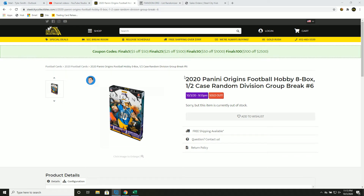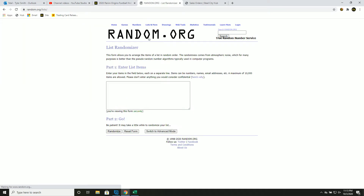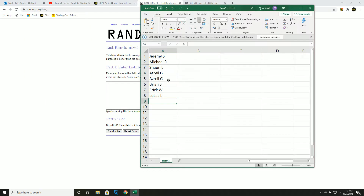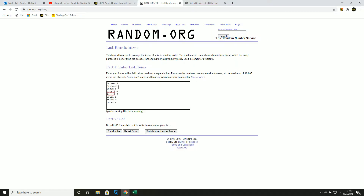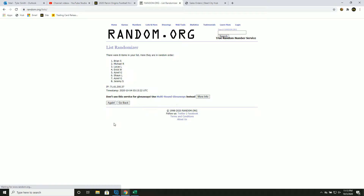2020 Panini Origins 8-box case random division group break number six, new list. Let's go — five times on our names: one, two, three, four, and five.